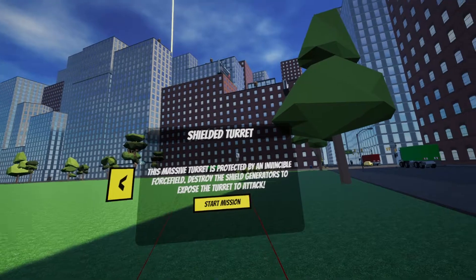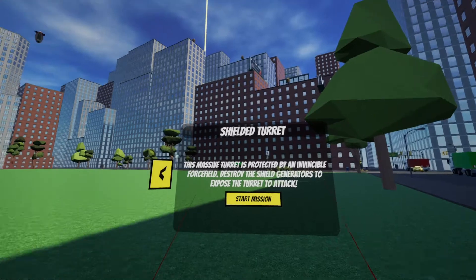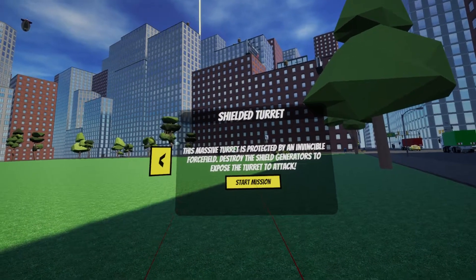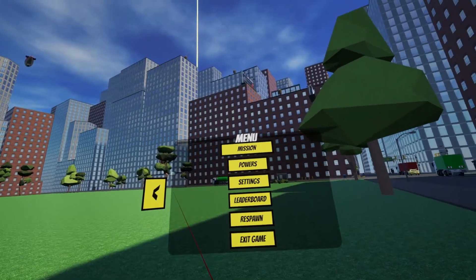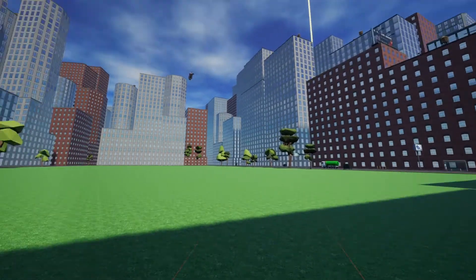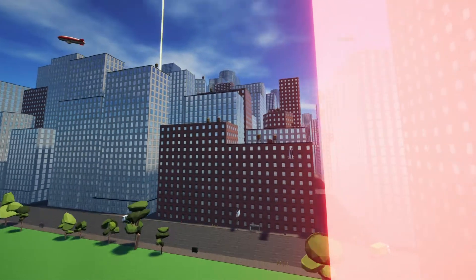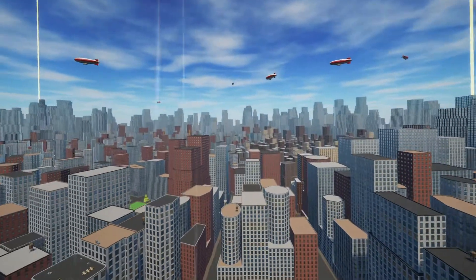A turret is protected by a force field — destroy the shield generators, expose the turret and attack. Let's go to the next mission. Something to chase, not a turret.